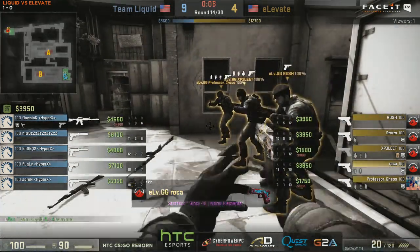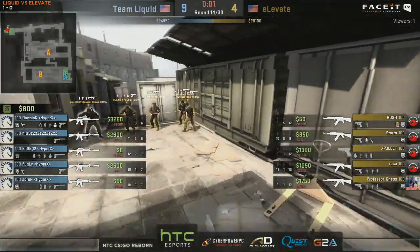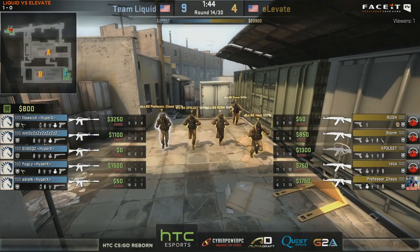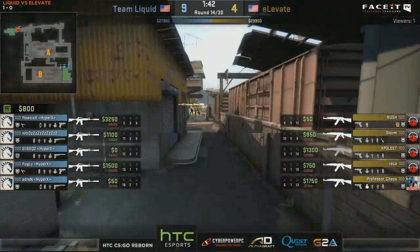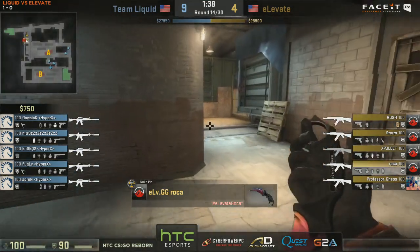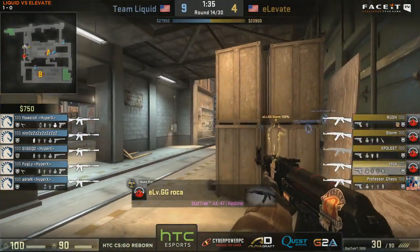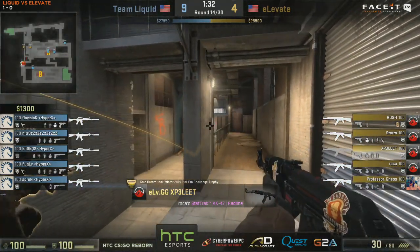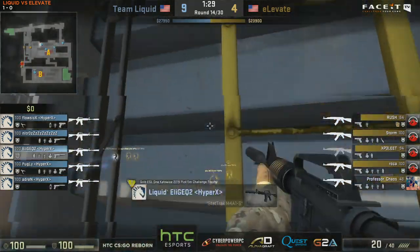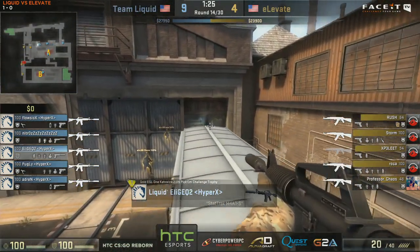Four rounds - not too shabby. If they can pull that to six that would be a sick result. But it would still have to be done on the CT side. I actually feel like Liquid, in theory, should be as dangerous or more dangerous on their T side if they execute really well. If Elevate don't know those executes well enough, they won't know the best positions to properly defend them.